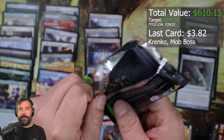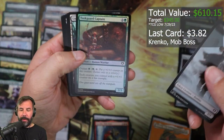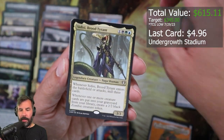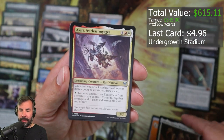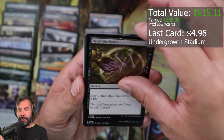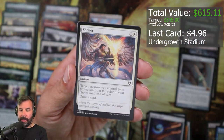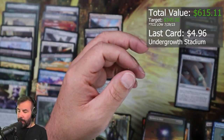Penultimate pack here, gonna be a good one. Undergrowth Stadium, Sedisi, Melura, Akiri, Lightning Greaves! Arcane Signet, Breed the Bones, Crown and Sorrow, Cryptic Serpent, Murmuring Mystic, Spin Rider, Wizard Shelter, Return to Dust, Forest. All right, last pack here.